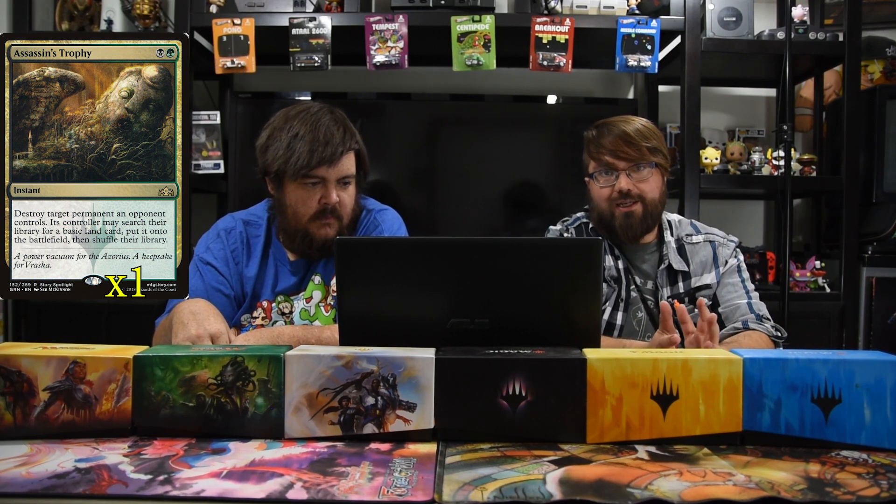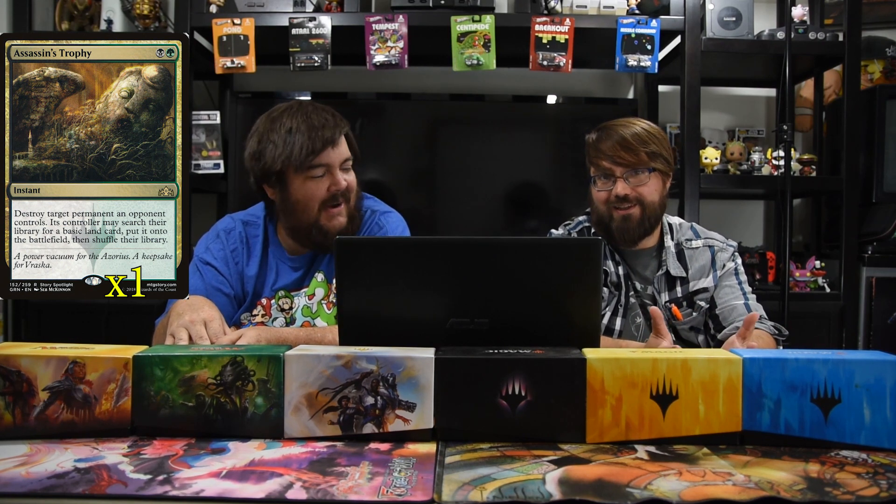Next up is Assassin's Trophy — still a good card. Black and green: destroy target permanent an opponent controls, and that opponent searches their library for a basic land and puts it into the battlefield. With a lot of the three-color decks, they barely have basic lands nowadays. Plus I like to make these janky decks, so I might as well throw some kill in it. I want my combo to go off — I don't care about your side of the field.